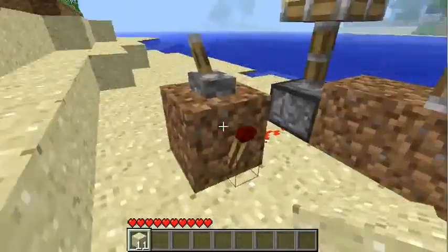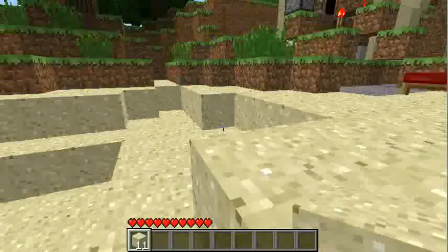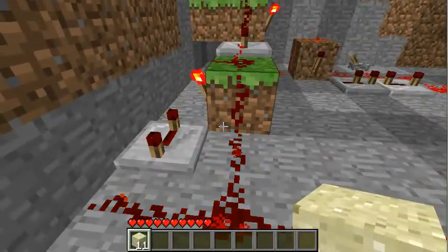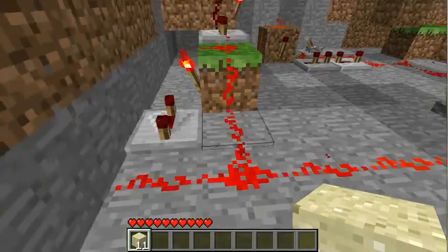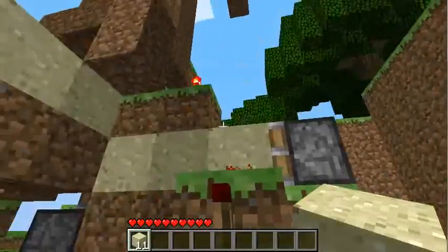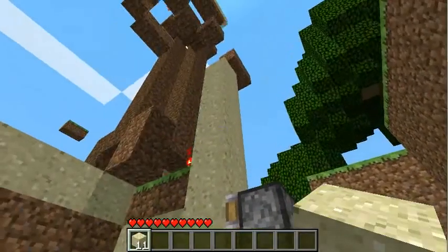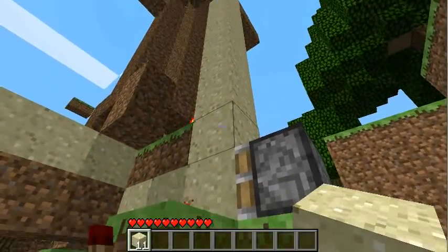And if you want to make it automatic, you will need a clock. Important for the clocks: don't make faster clocks than five ticks. Everything that's faster than five will mess the whole system up — some blocks will get destroyed or the blocks will get pushed into each other, and it's not working.